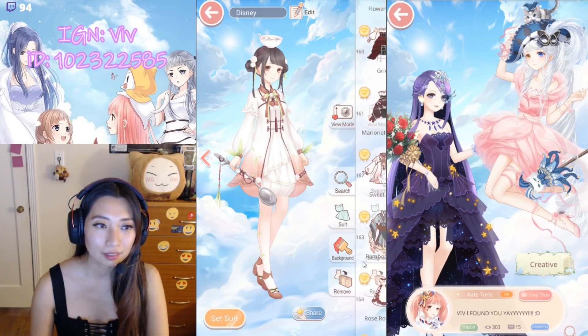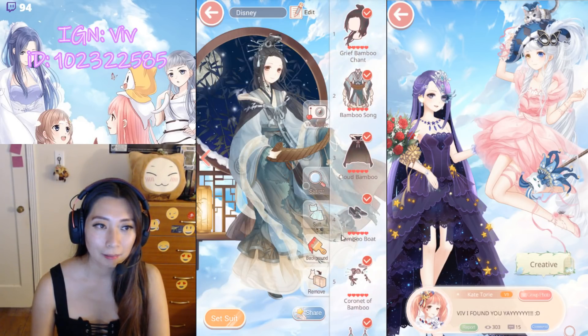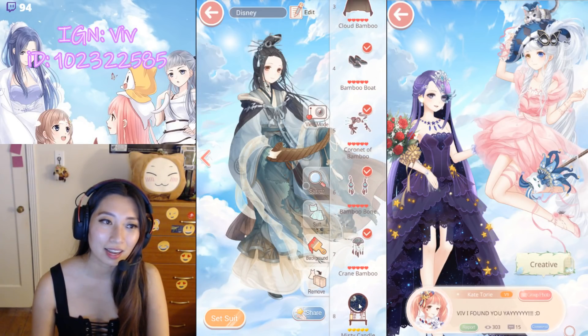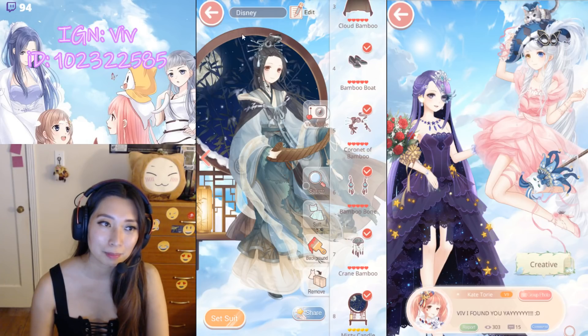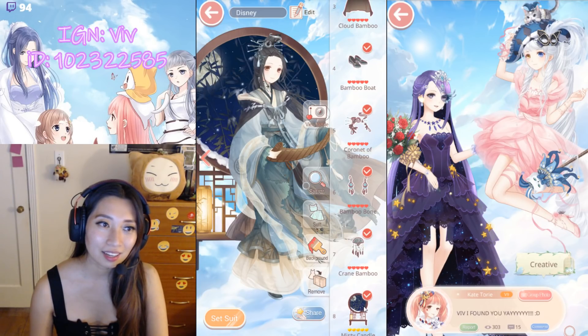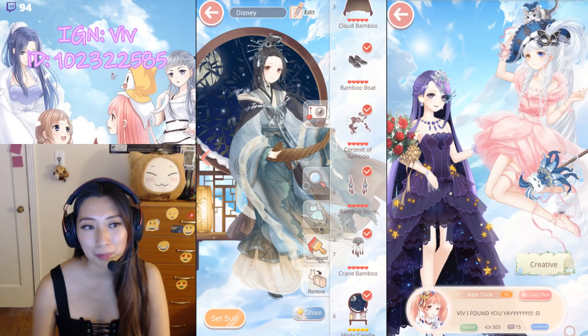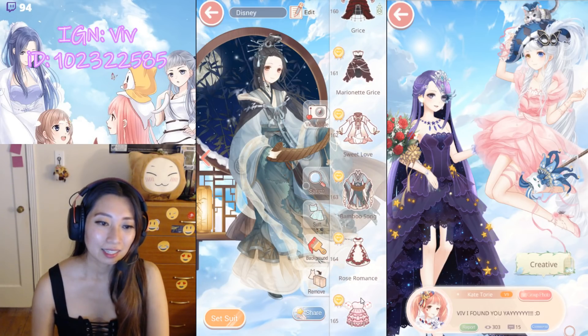Sweet Love — free suit. Bamboo Song — and I'm sad about this because the background is not a movable item. This background item — I feel like it would be a lot more creative for Starry Corridor purposes if this was movable. But unfortunately, that's how it is.